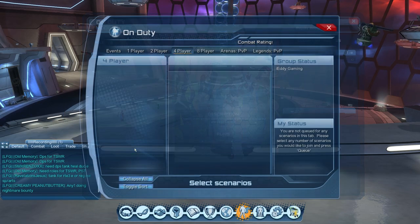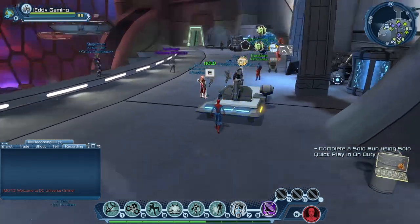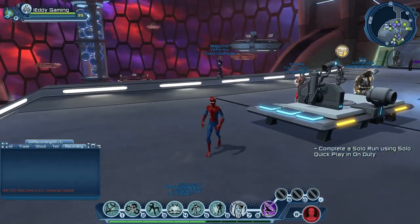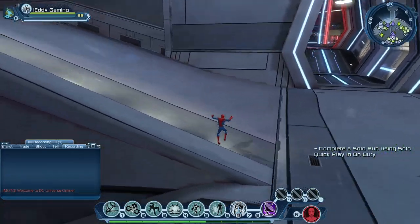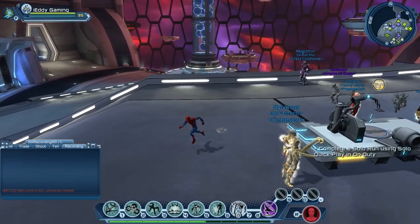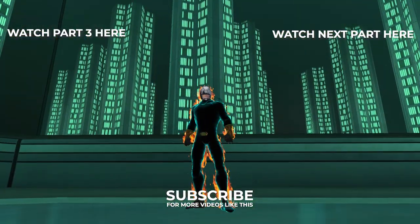If you hit it off with those new players, add them to your friends list so you can play together again. You also want to find a league — a good one with decent active players in your time zone. League members will help you run content, do duos, alerts, raids, and help you get feats. To find a league, go to LFG or the shout channel and type 'Looking for an active and helpful league, new player here.' You should be able to find a good one.